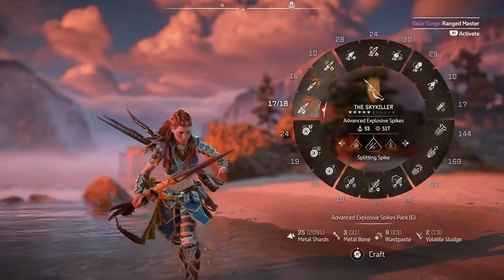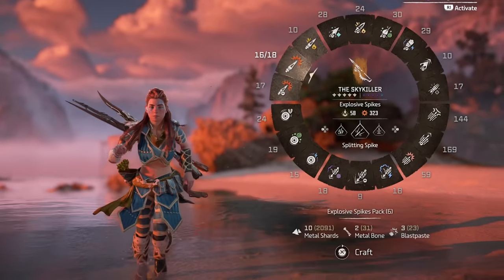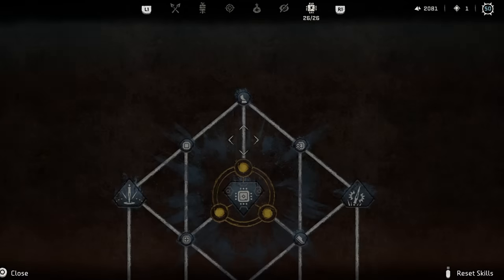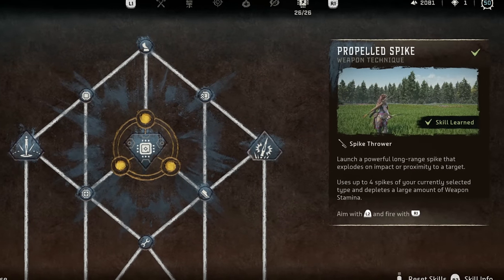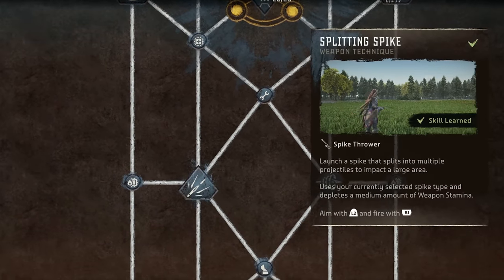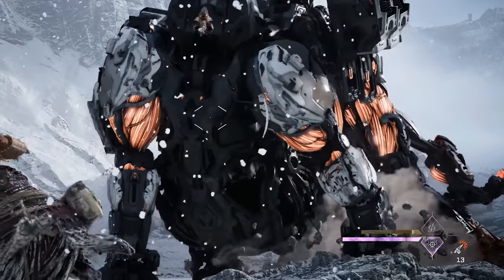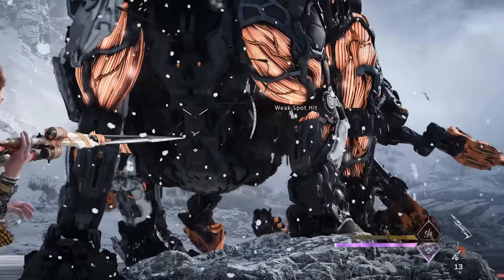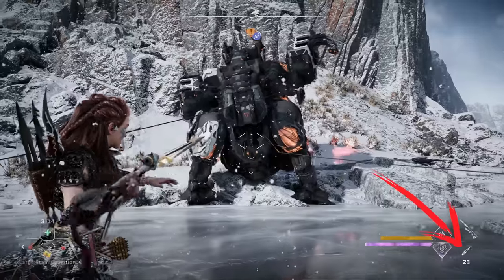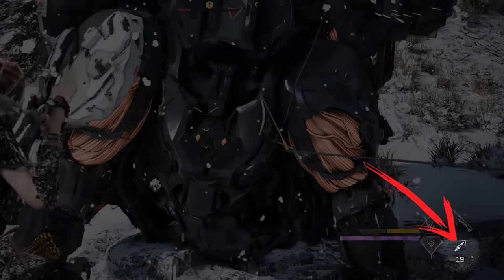The best spike ammo to maximize damage is advanced explosive spikes. If you don't have access to those yet, regular explosive spikes are pretty strong too, and they're quite a bit cheaper to craft. Since we're going for maximum damage, I recommend using one of the three spike thrower weapon techniques to dramatically increase damage output, as opposed to simply throwing spikes normally. Even though propelled spike might look like the most powerful with its rocket booster animation, it's actually the weakest of the three weapon techniques, increasing damage by about 80% over the base explosive damage value. Propelled spike also uses up to four of your equipped spikes depending on the ammo type, so it's not very resource efficient.